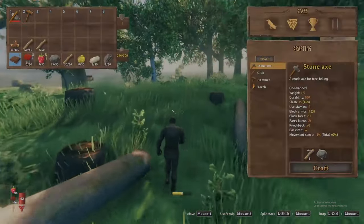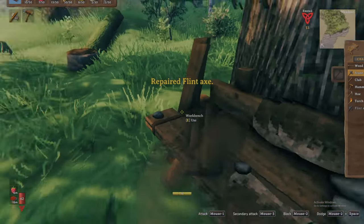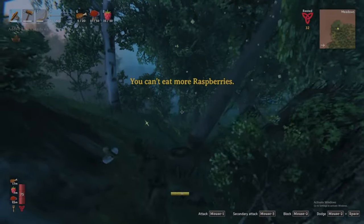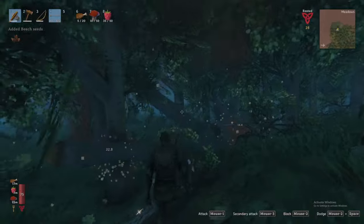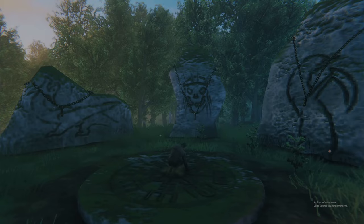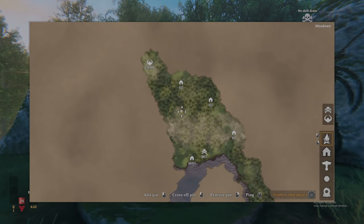If your axe breaks, worry not — tools and armor can be repaired free of cost at your workbench. Keep cutting until you have three or four stacks of wood, which should be enough to get us through the meadows. While cutting, be very careful of falling trees as they are unpredictable; it can trigger a cascade of falling trees, and if hit, can do a ton of damage, if not killing you. If you do die, you will respawn where you were first dropped in, as we have not yet set a new respawn point with a bed.